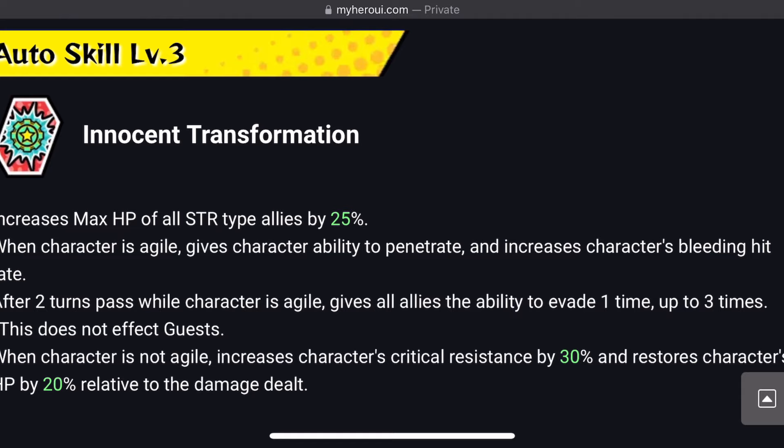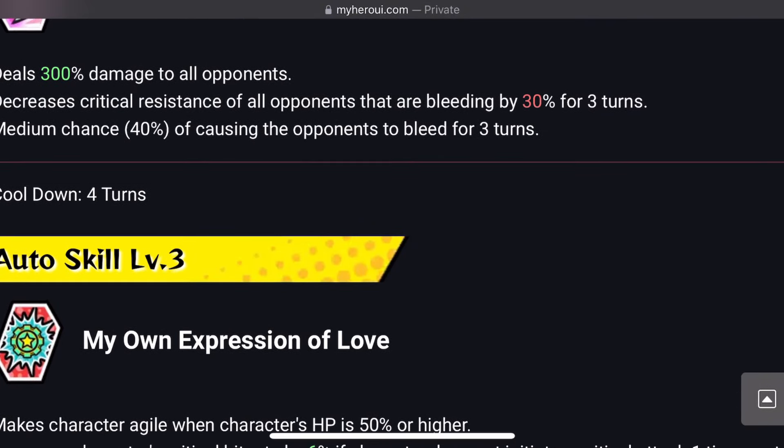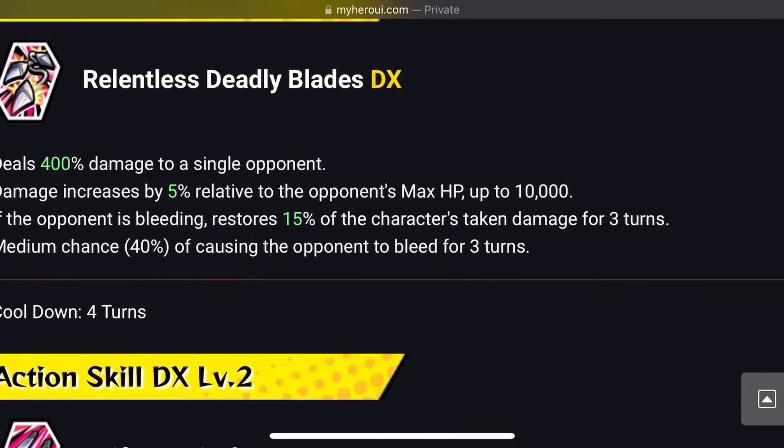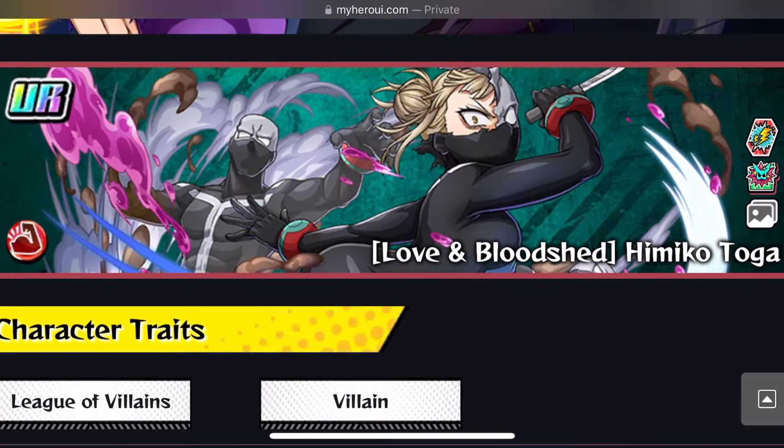When character is not Agile, increases character's critical resistance by 30% permanently, and restores character's HP by 20% relative to the damage dealt. Overall with this character, I'm going to be honest — I feel like you could skip her and you'll be just fine. But if you are a big Toga fan, by all means go summon for her, go crazy.